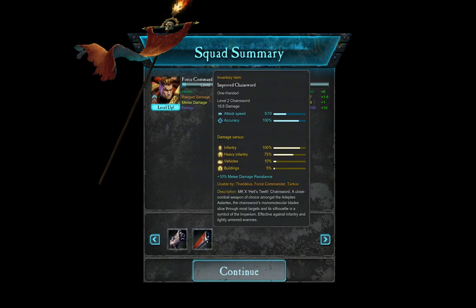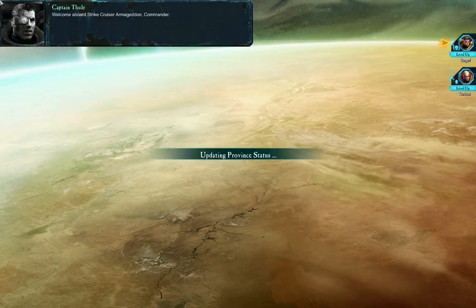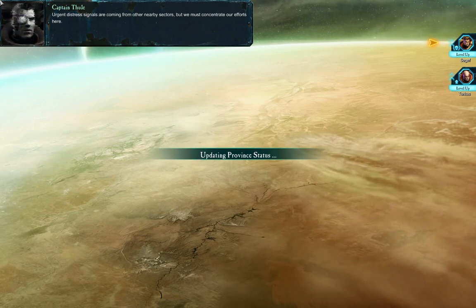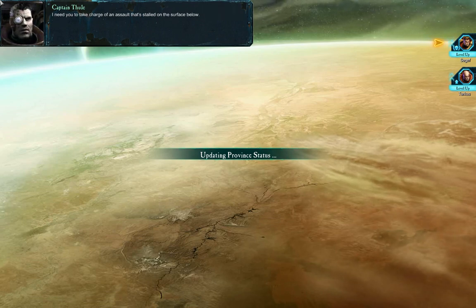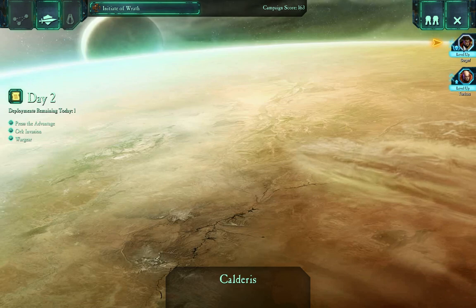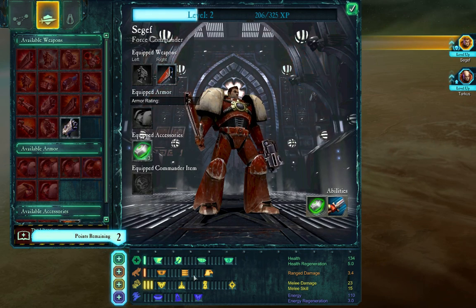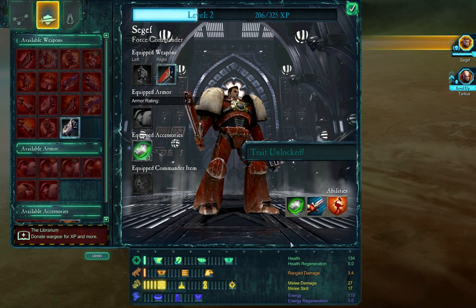First mission down — improved bolter, improved chainsword, some level ups. Nice! I really like how this game did level ups and kept it more of an RPG style. Welcome aboard, Strike Cruiser Armageddon, Commander. Calderas is currently facing a massive orc invasion that threatens to spill over to the entire sector. Urgent distress signals are coming from other nearby sectors, but we must concentrate our efforts here. Let's level up — give him the chainsword, get him started on melee. I'm not going to touch any ranged abilities. I'm going to go first for Battle Cry, which allows him to knock down foes.